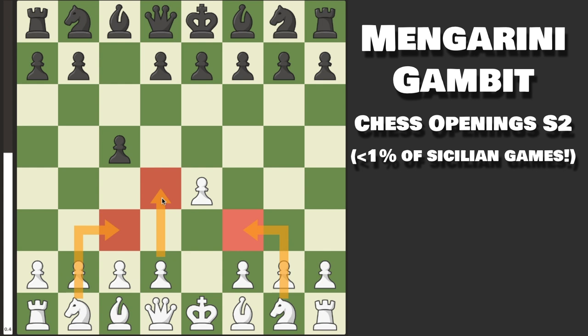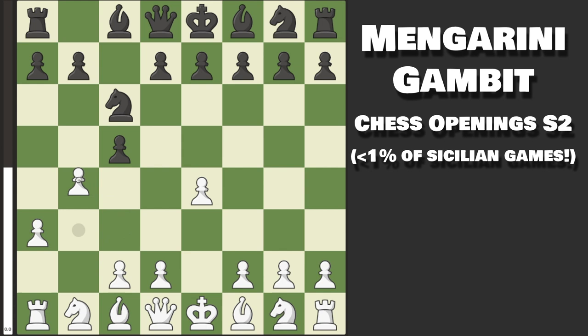That move I'm talking about is pawn to a3, the Mengerini variation. This move might look pointless at first, but the idea is after knight to c6 to play pawn to b4 and go into a delayed wing gambit. And I can guarantee you if you know your stuff, once you have this position on the board, you will win at least 60% of your games.